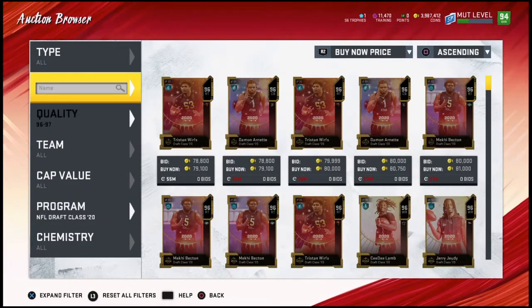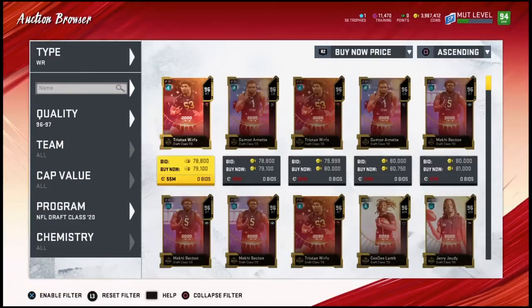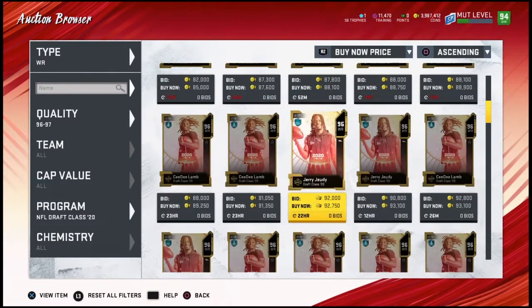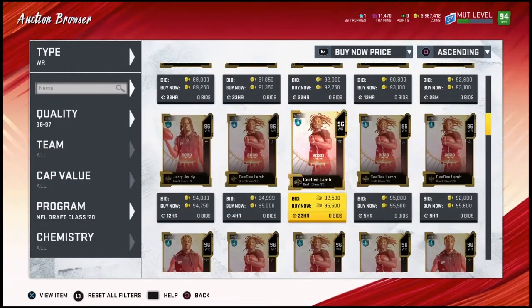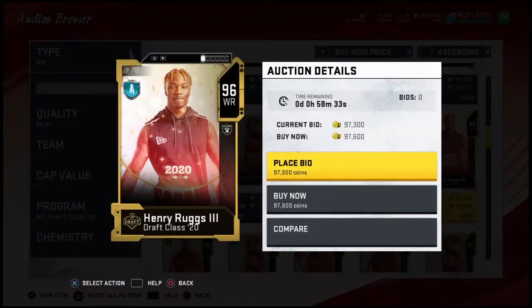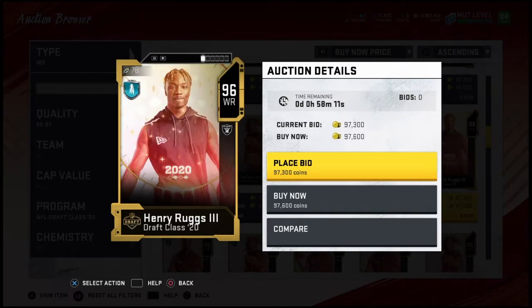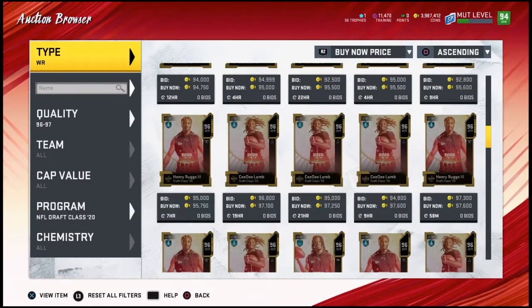Back in the draft class 20 — the first one is a wide receiver, and you probably know who it is: Henry Ruggs. He's got 98 speed, that's why he's going to be highly sought after. He's definitely the most expensive receiver out of the draft class. He does have okay other stats — only 92 catching, some mid-90s and higher 80s in route running — but still a pretty good card with that 98 speed.